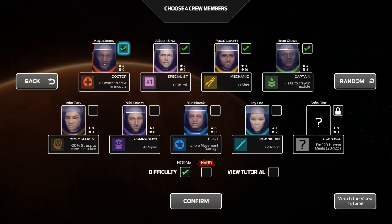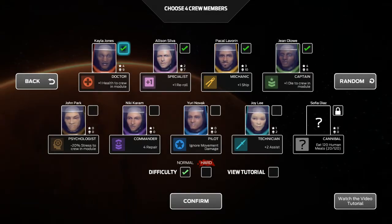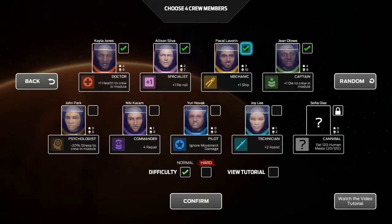The doctor gets plus one health to crew in the module. The specialist gets plus one re-roll — normally everybody gets two rolls, meaning you can roll some dice, use up some dice, but if there's dice you want to re-roll, kind of like a Yahtzee-type mechanic. The specialist gets a plus one re-roll if he rolls a five or better, and he can also get plus one to the ship. The captain can get plus one die to crew members inside that module.